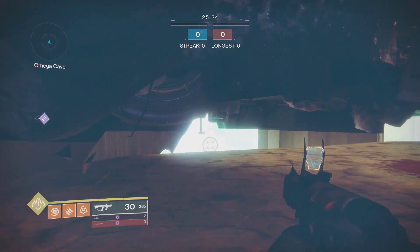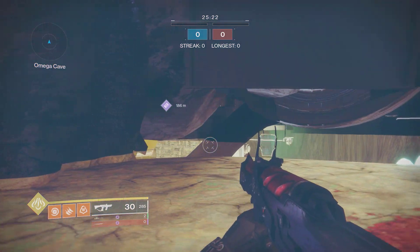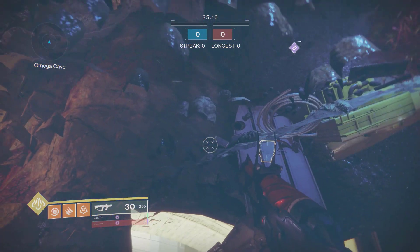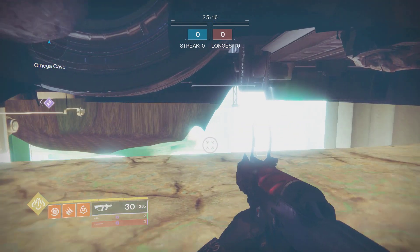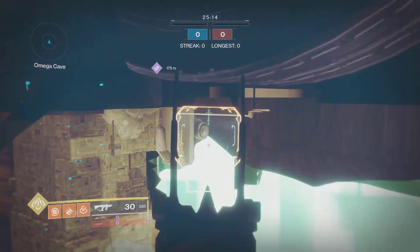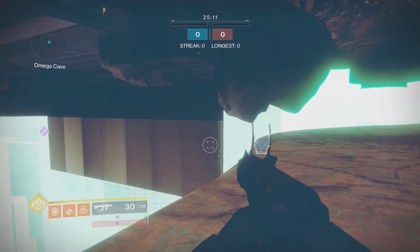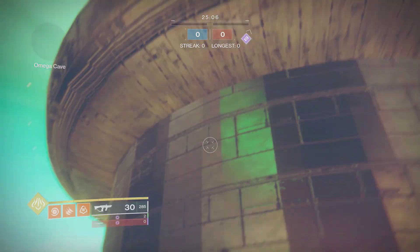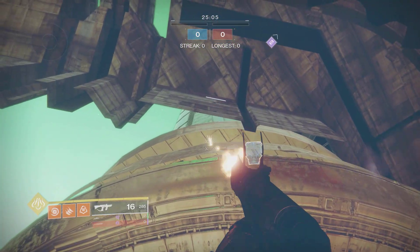Now we're outside of the map on whatever class you want. Let's go down here and get past some of these fake rocks on the bottom of the map and explore the outside of the Firebase Echo crucible map. Right away there is a big death barrier right below us and a big death barrier right above us in the sky.